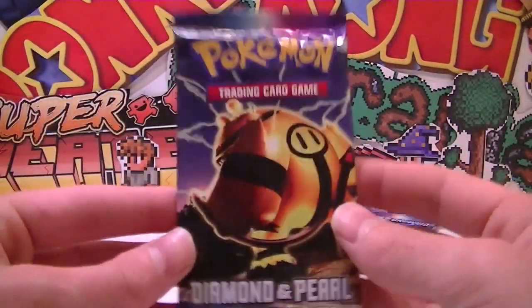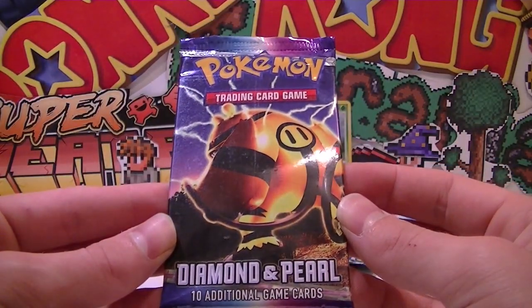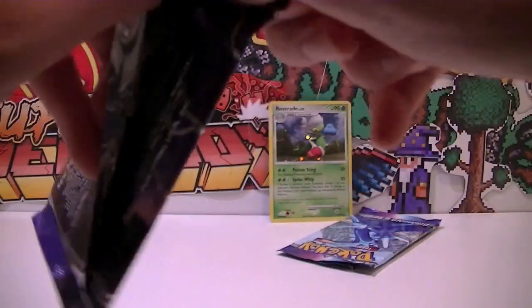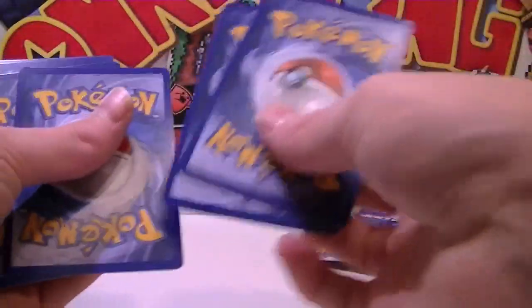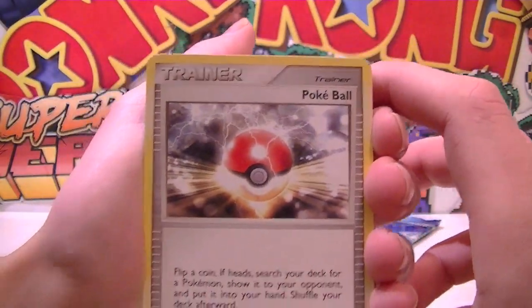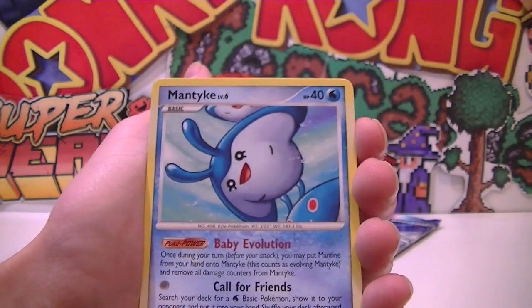Now for this guy's pack - what is this Pokemon? I can't think of it. Leave in the comment section below what this Pokemon is - I'm not sure. It's the evolved form of Electabuzz, I'm pretty sure. This is actually sick - it's got Electric in a Pokeball. That is the most awesome Pokeball I've ever seen! Mantyke - I think that's what it is. That's cool. Haunter, Chatot, Duskull, Onyx.